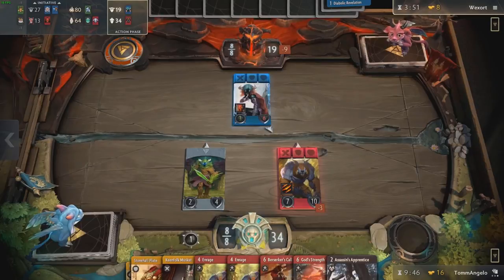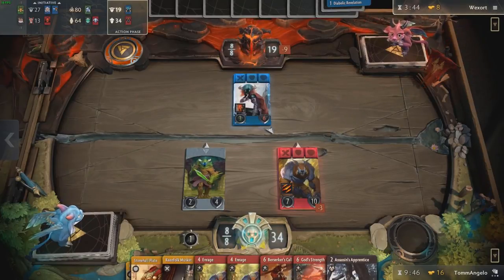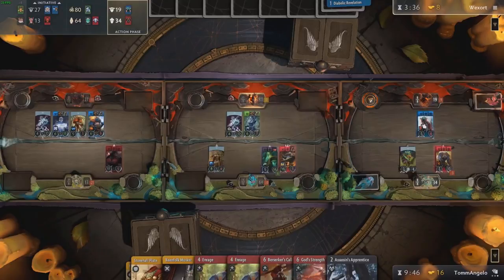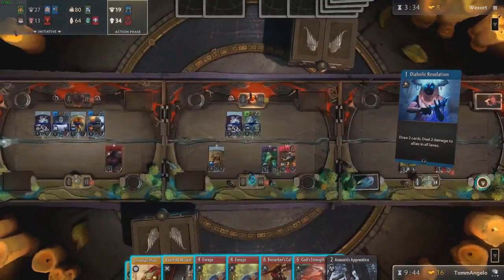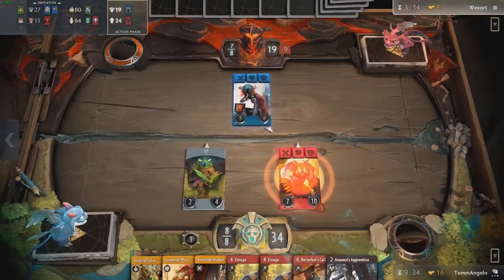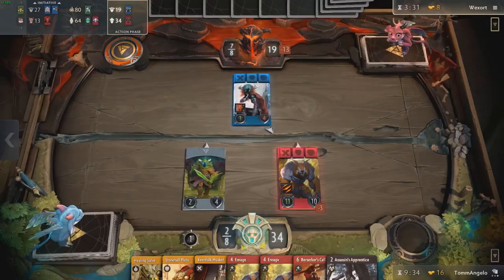He's thinking about whether he should play something or not, and I would be too. He goes for a Diabolic Revelation — so he's still looking for something, probably still looking for that Incarnation of Selemene. And here, if that Keenfolk Turret was in the left lane, you could have picked off that Roseleaf Druid. God Strength is nice — that puts him on a timer.